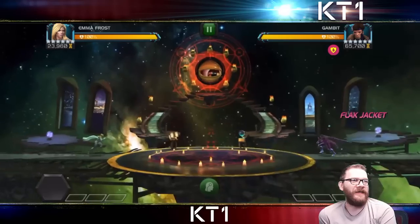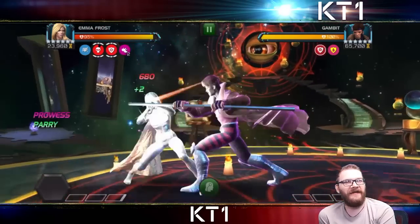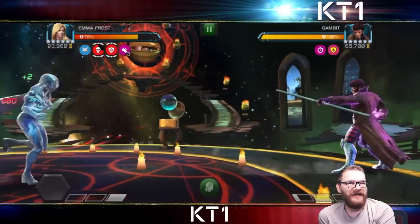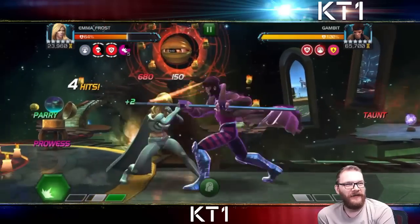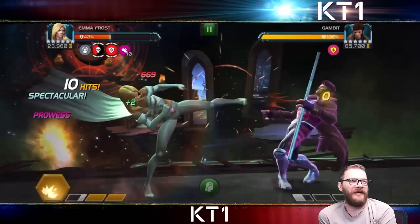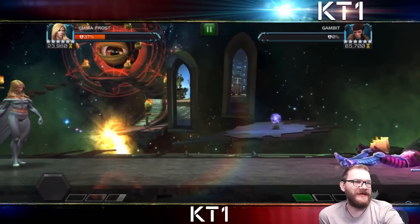Now this is going to be an extremely interesting fight — this is that famous lane where your special attacks get a 900% damage increase. Obviously Emma Frost isn't the best option here; this clip is purely included to see what kind of numbers we'll see with that 900% increase. And that was a whole lot of damage!